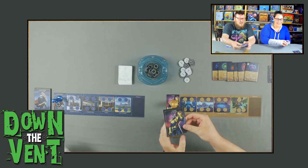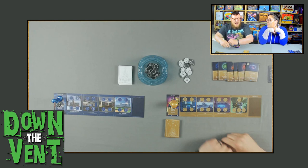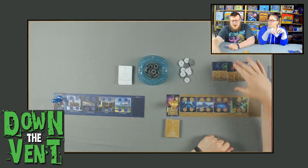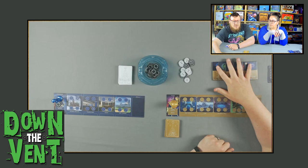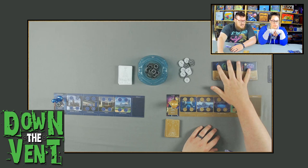Each villain is different. I have Thanos, so my objective is to collect the six Infinity Stones. They are only put in the game if someone is playing Thanos, and they do have their own extra set of rules — there's a whole page in the back of the book explaining what you can do with them. My goal is to get these Infinity Stones out into the world, bring them back to my domain, and throw them in my gauntlet. Once I have them in my gauntlet, I win.